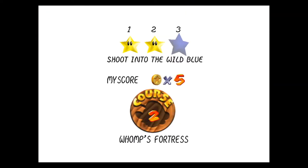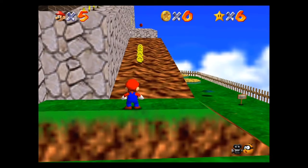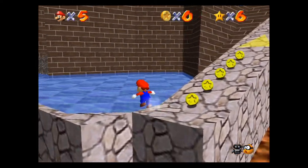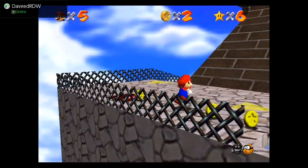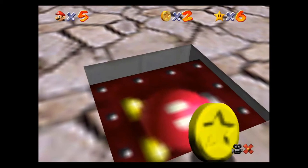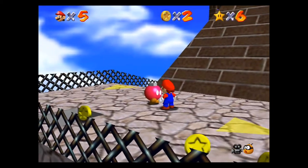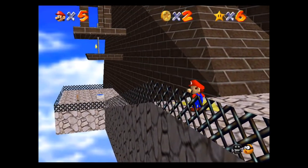'Shoot into the Wild Blue' — this one is very interesting. What the game wants you to do is talk to the pink bomb to open up this cannon right here. The game wants you to drop into this cannon and then shoot yourself and potentially fall off the stage to get that star right there. That's why they call it 'Shoot into the Wild Blue' — because most of the time if you're not skilled enough, you're just going to drop yourself down.